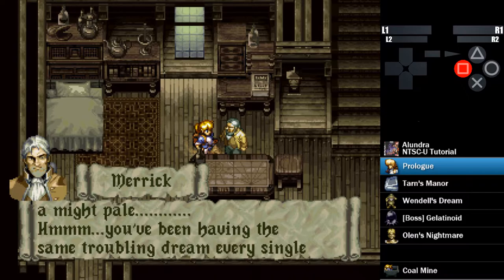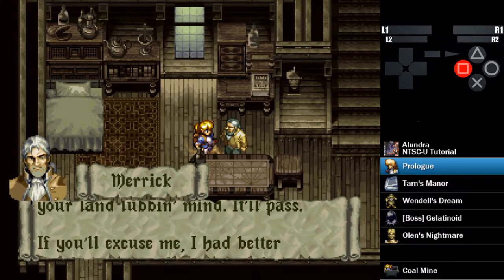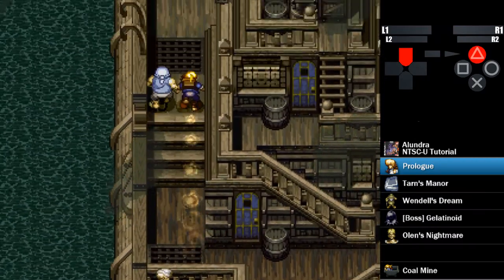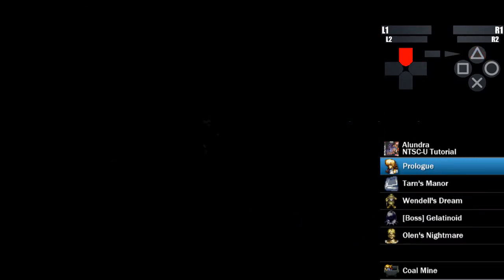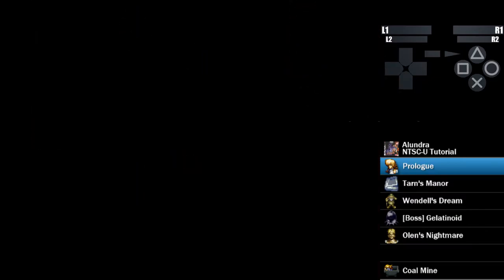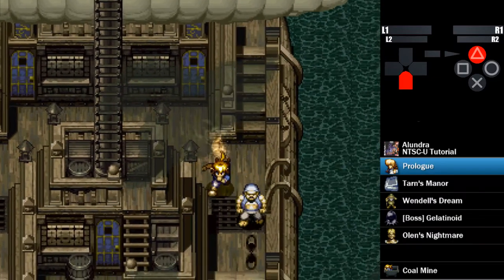You talk to the captain first and go through all his text. There's significantly less text in the Japanese version, but in the US version there's a lot. Once you talk to him, you leave again, go over into the left cabin, talk to this guy, leave again, and now we're going back to the upper room of the captain's cabin.